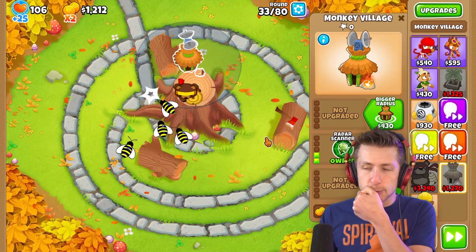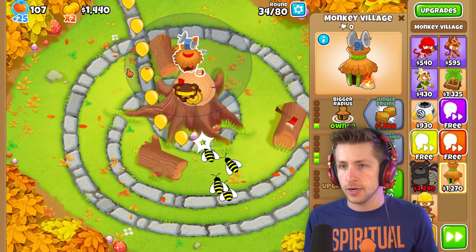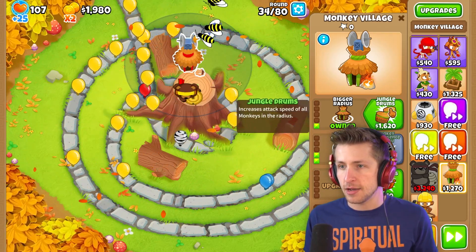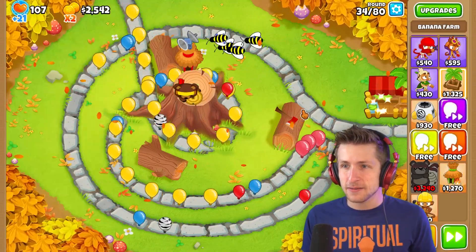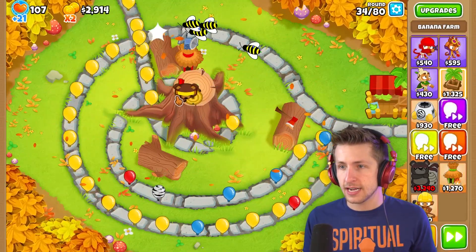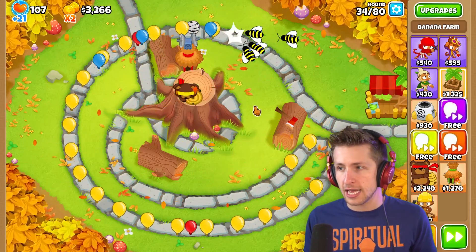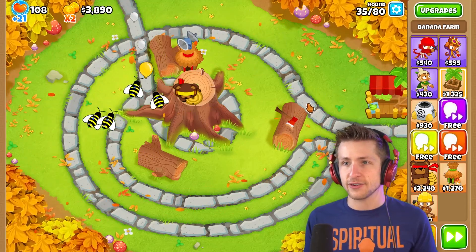There's the radar scanner. I also put the village in the wrong spot. I can get bigger radius and put another beekeeper right there. I really want to get MIB — MIB is gonna be like — MIB! Get it? Uh-oh, we're starting to lose lives. I need another beekeeper, but I also need MIB. There's so many things that I need.